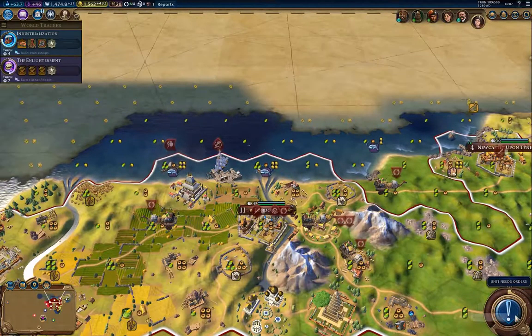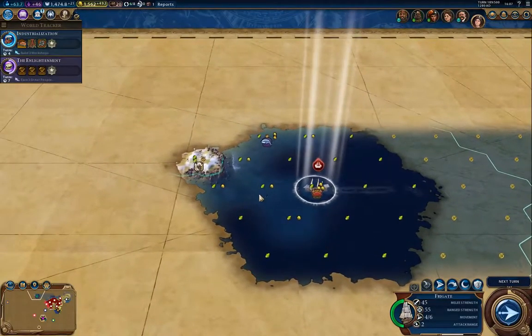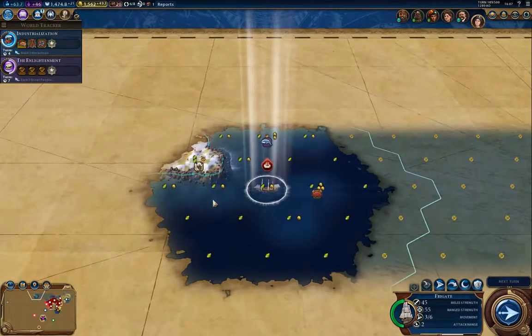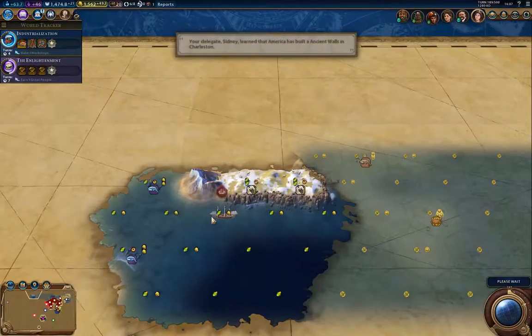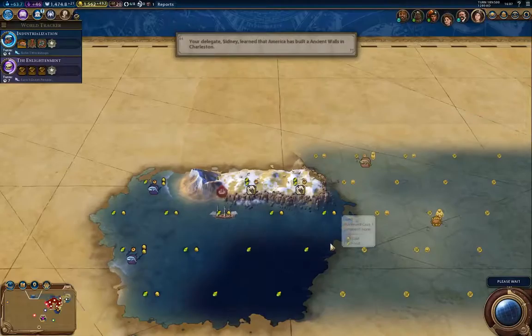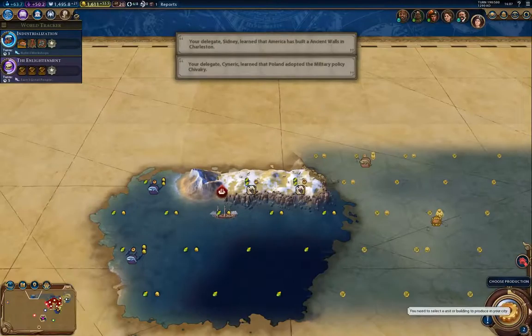Meanwhile, I'm working on improving my territory. There's some land there — it's a cliff and hills, so I'm not getting much visibility onto it from the sea. But I'm going to circumnavigate that just to see if there's a barbarian camp there, because if there is, that would explain where those ships are coming from.